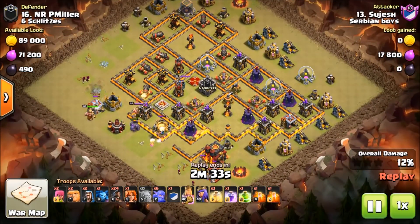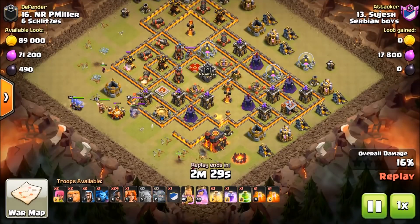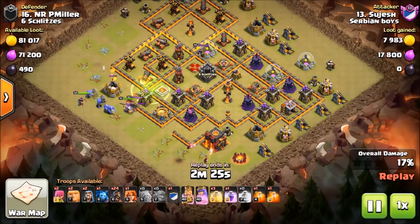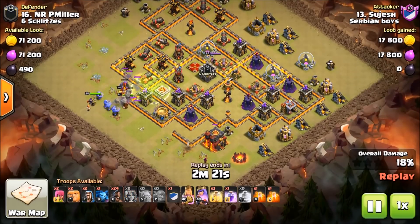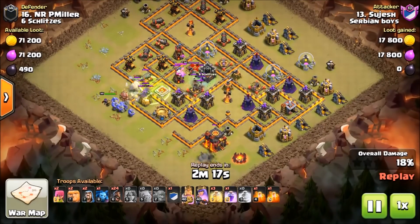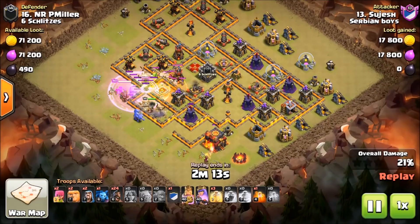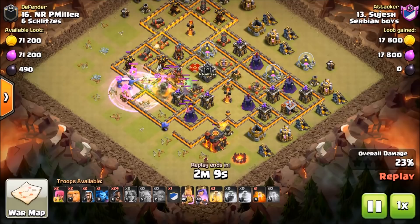Now Sejesh is putting his golem in play, and that's all he needed to tank once they got up close. I really like when people think outside the box, and this particular entry is one of those cases. Sejesh has done a great job here — he's minimized his tanking and maximized his amount of hogs, and that's why you use this attack.